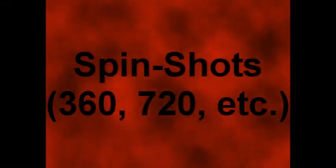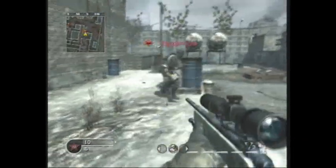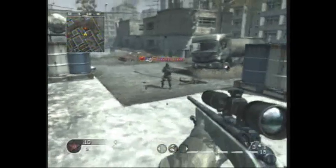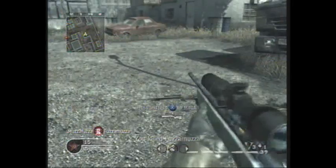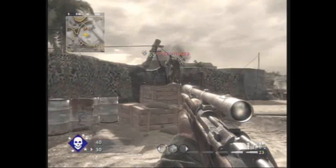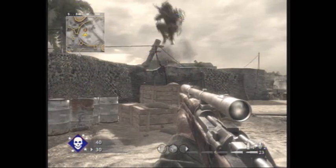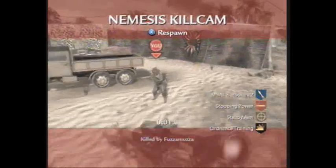For spin shots, I recommend these if you're making montages. People love these — just different trick shots. You need to throw your sensitivity as high as you can. I roll ten, and so does Fuzza, but you could go eight or nine too. Find your target, find something you're going to jump off of. Jump, 360, stop, and then shoot. You need to shoot right when you see your target. Make sure you shoot in the air — nobody likes a montage where you spin, then you land, and then you shoot, because that would just look dumb. Make sure you're shooting in the air right when you get on your target.